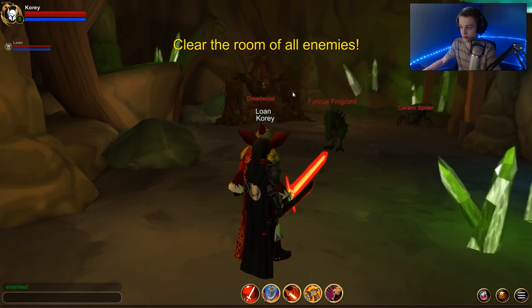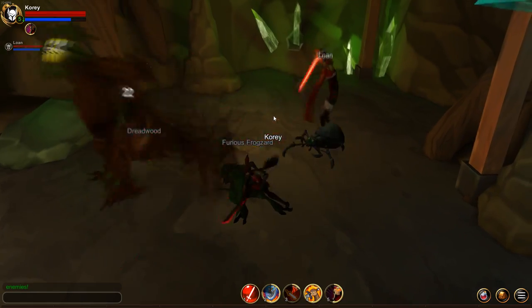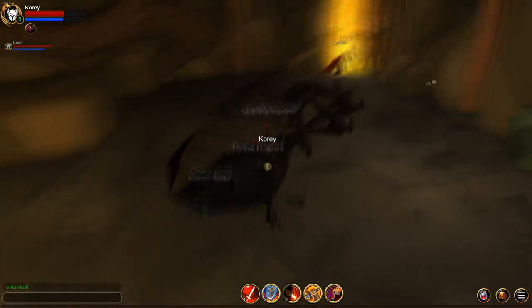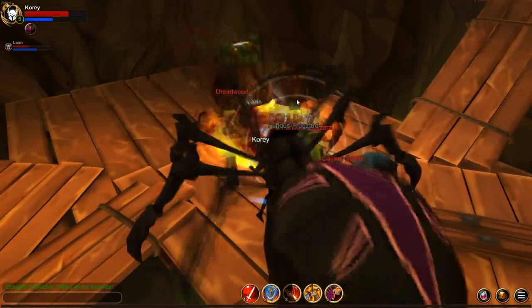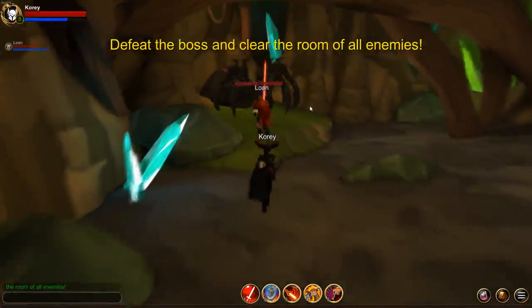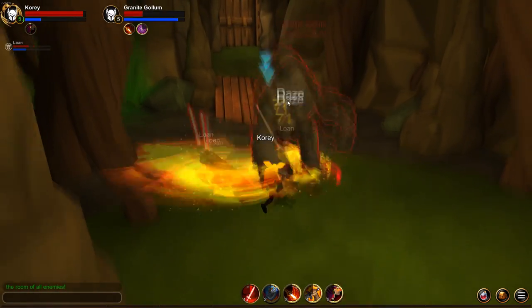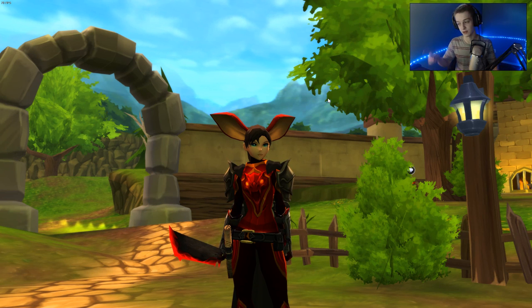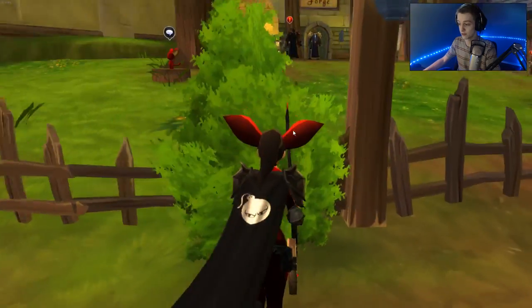To run the dungeon, just click on the crystal and click on random adventure. It will bring you into a dungeon like this and you'll run through it. Once you complete the dungeon, you're guaranteed one battle gem, and you'll also get shards and other battle gems off the random monsters — not just the boss at the very end. But the boss will always drop one.